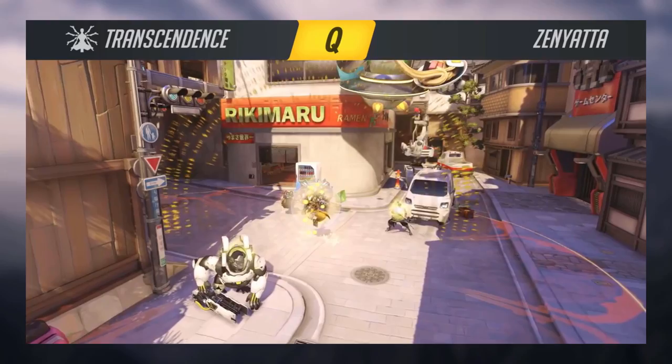Lastly, Zenyatta's Q is his ultimate — Pass into the Iris. It's a pretty good move. It makes you invincible, pushes your enemies away, and heals your allies.